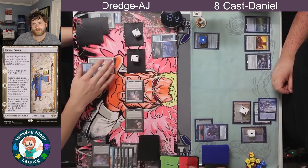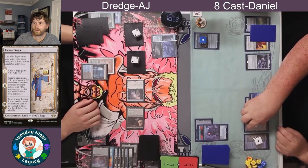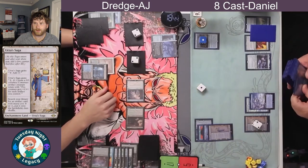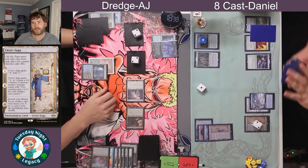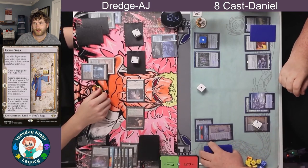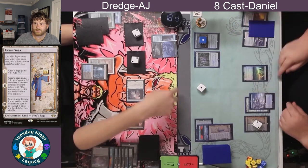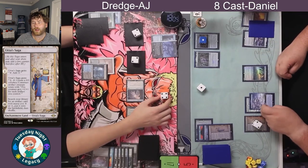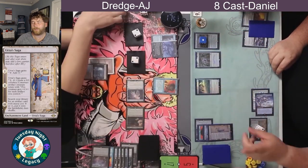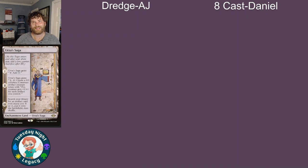Daniel sacrifices the Construct to Hogaak to get rid of Bridge from Below. He draws a card and finds a Mox Opal — a zero-cost artifact — to increase his mana. Things are pretty dicey at this point though; with Hogaak in play, that Otawara was a pretty good way to deal with it. Daniel attempts to cast Thought Monitor, but AJ had the Force of Will ready for it — and that's a Concede. Game over. AJ had a pretty commanding lead in both of those games.